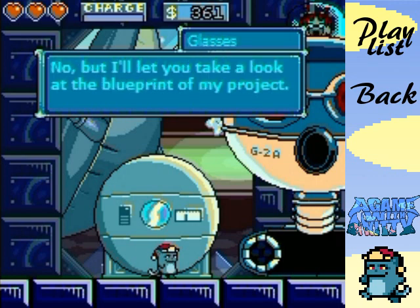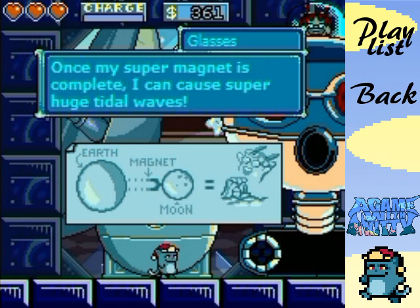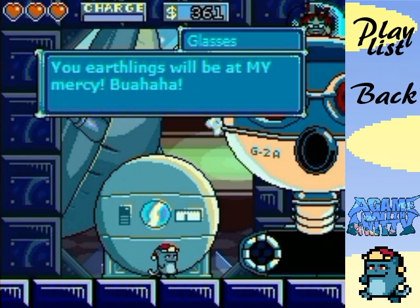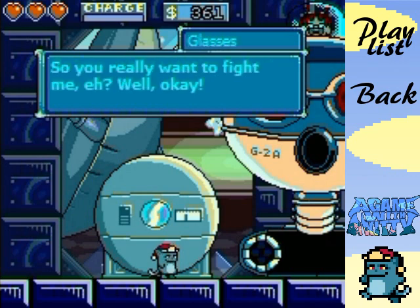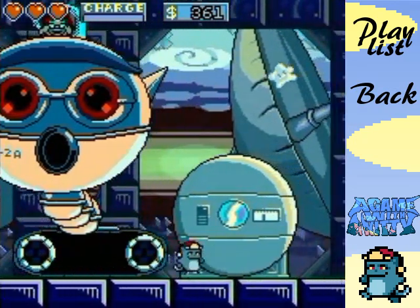Can I ride that robot kitty? He says no, but he'll let you see the blueprint to his project. He actually shows you the blueprint. 'Once my super magnet is complete, I can cause super huge tidal waves - you earthlings will be at my mercy!' So these are all alien guys. Kitty protests about hating water, but the villain points out that kitty swims just fine. Final boss time!